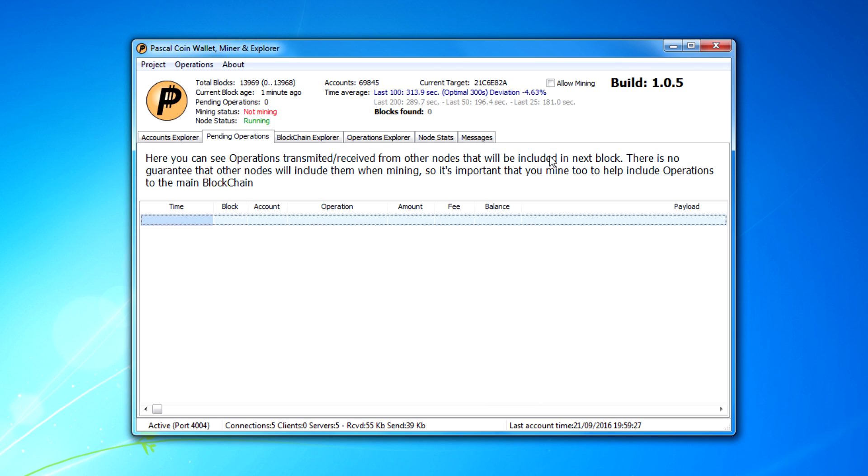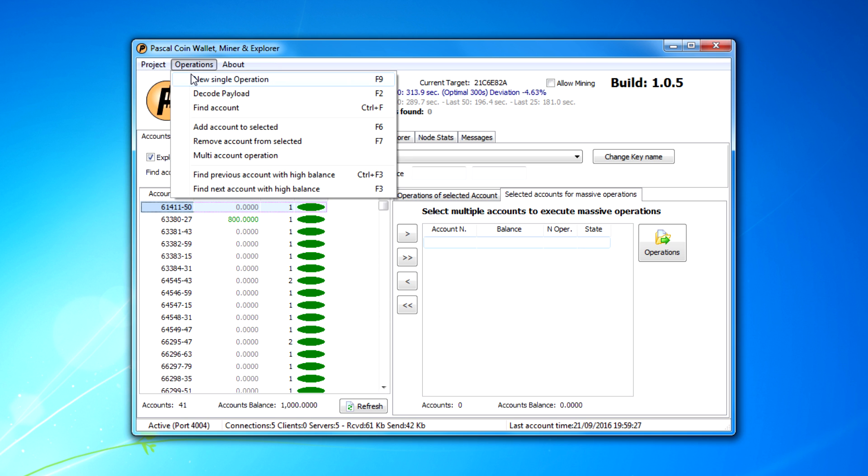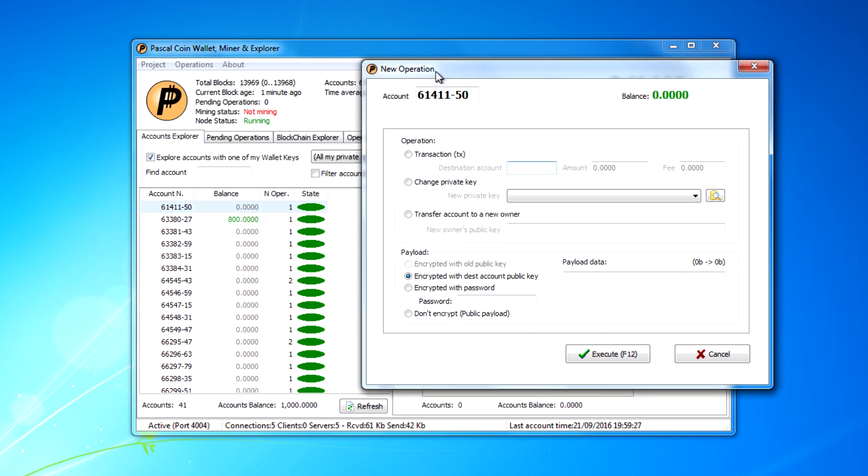Pending operations are operations that are transmitted or received from your nodes or other nodes that will be included in the next block. So if I go to transfer an account to someone, it'll show up there as a pending operation.